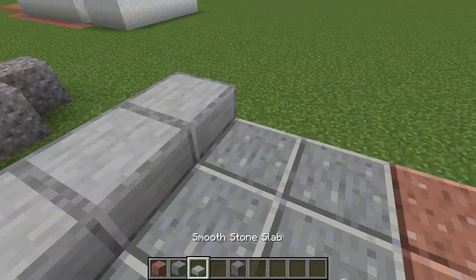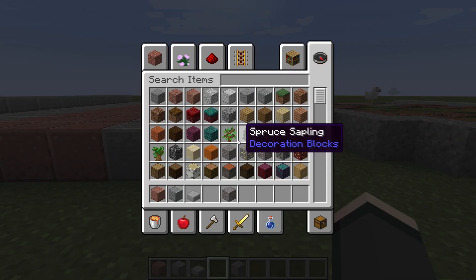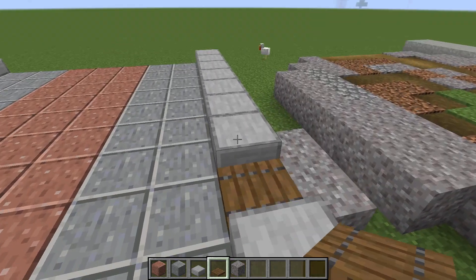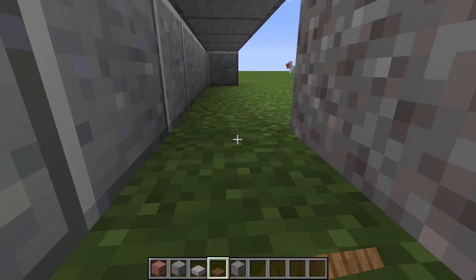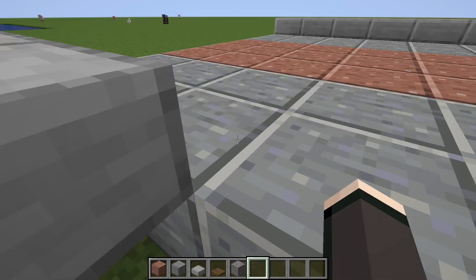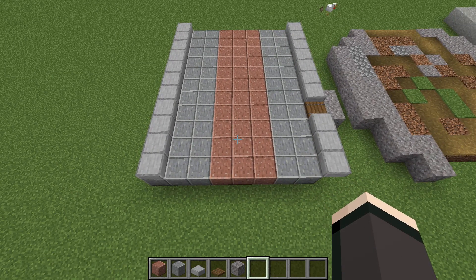Another benefit of doing this sort of thing is that you can have it as a sewer, maybe. If we just go get ourselves a trapdoor — a spruce one. You could have a drain in here or something, and then you're going after the drain. You could do something like that for an adventure map puzzle or something. Dot those along the sides. So I guess that's design three.